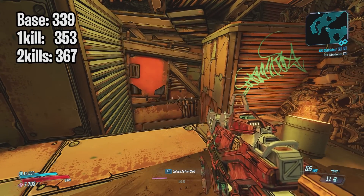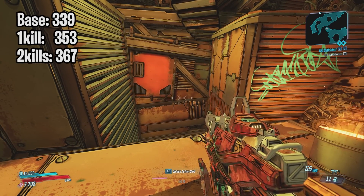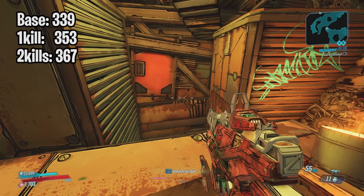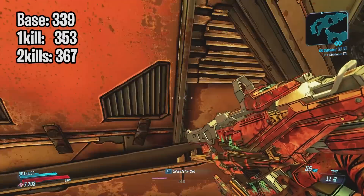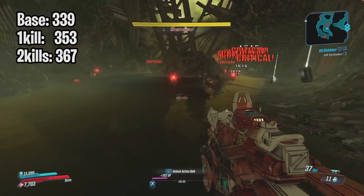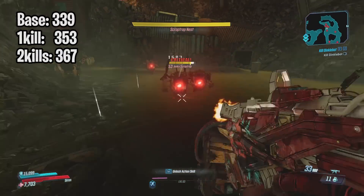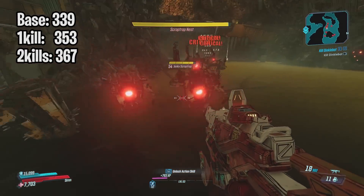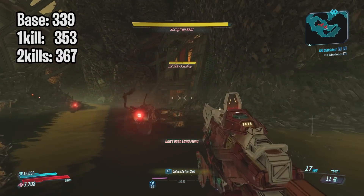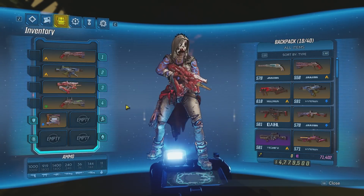So what I'm going to do now is just go down there, shoot once, do the 339, kill an enemy — the next enemy should take 353 — kill one more and the final enemy should take 367. So let's go ahead and check that out. If I shoot this guy, that is at 339, then I'll kill him — this should be 353, there you go. And finally I just kill one more: 367, there it is. As you can see, the anointment is working as it's supposed to.